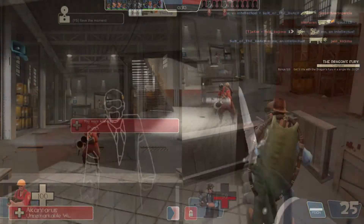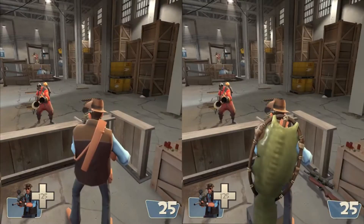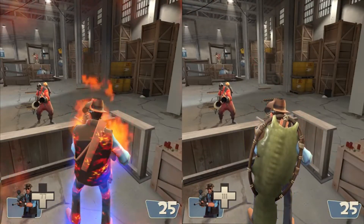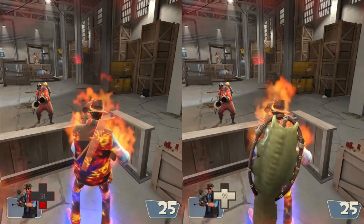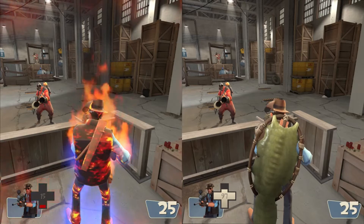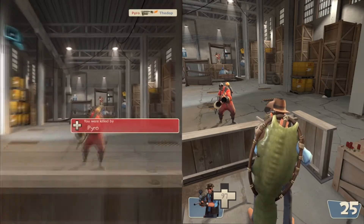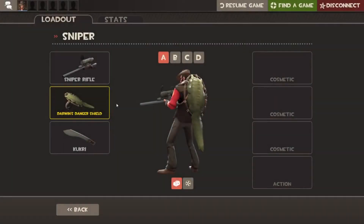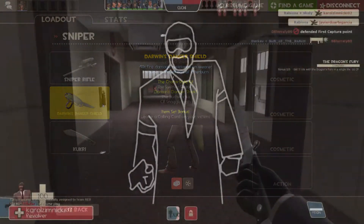Darwin's Danger Shield. The last thing that in my opinion should be an all-class weapon in the game is Darwin's Danger Shield, which reduces the amount of fire damage by 50% and makes you invulnerable to afterburn. In my opinion, it won't be OP at all. You can use it as a tool when you are tired of being burned to death. Equipping the shield while playing spy will make you certainly calm against pyros.